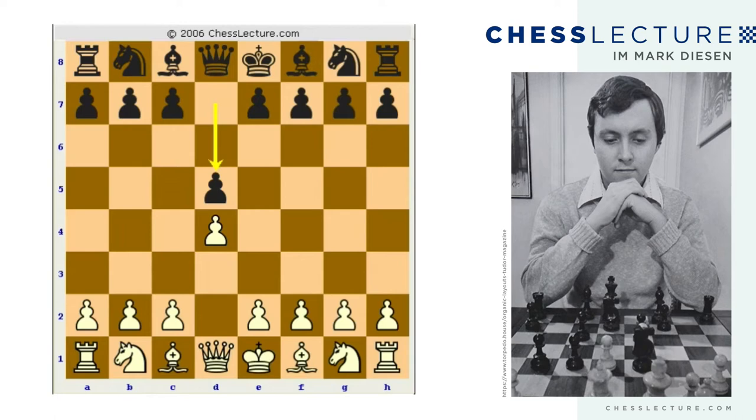The game continues with D5 — we see one of the pawn moves. Then we see E3, which is sort of a Colle opening. Then we see E6, so now we're seeing the two pawn moves that signal the Stonewall Attack may be a useful way to go. White continues in Colle fashion and doesn't commit himself yet. Ironically, if Black played F5, Black would adopt the Stonewall formation. In this particular game, Black played Knight F6. After Knight F6, the Stonewall variety is to play F4.